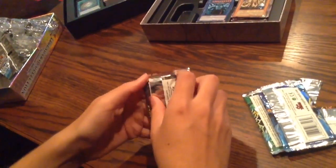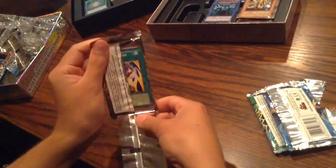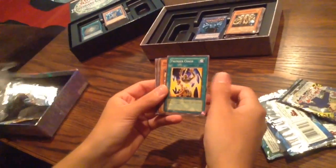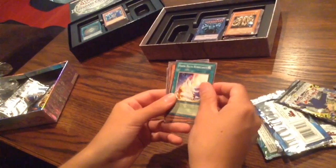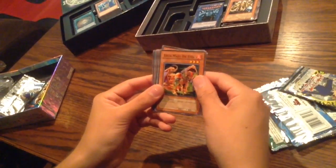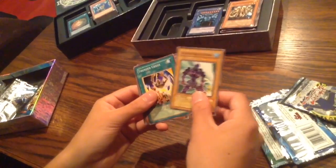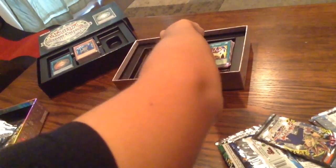And now the last pack. Thunder Crash, Chazz-man the Desperate Outlaw, Earth Chant, Ojama Delta Hurricane, Mataza the Zapper, Balloon Lizard, Cannonball Spear Shellfish, Grand Majuja. Again, very bad pronunciations, I'm sorry. And then Sea Serpent Warrior of Darkness. I'm a little underwhelmed with the first Legendary Collection - although you really just want this for the promos.